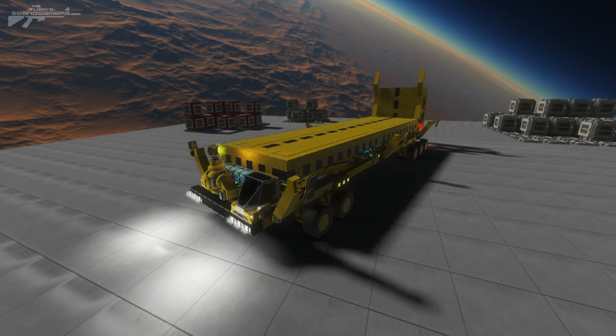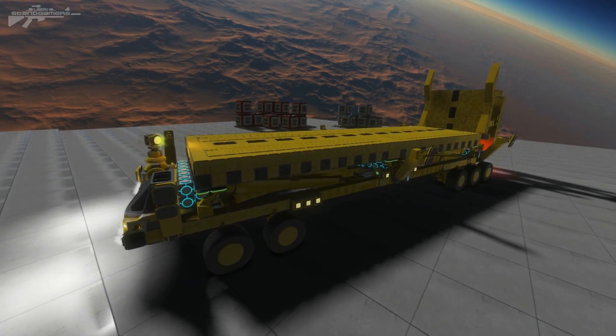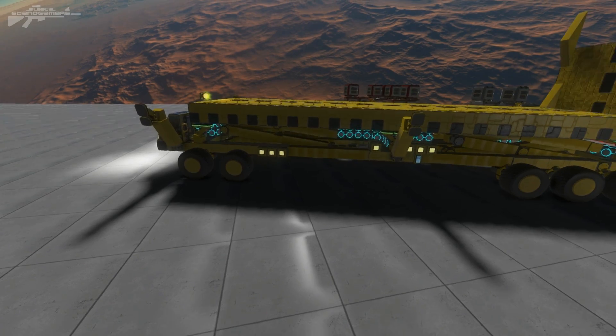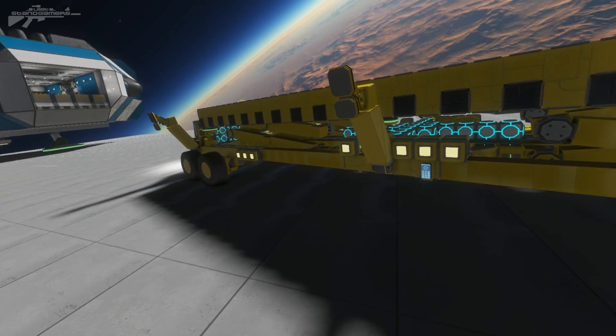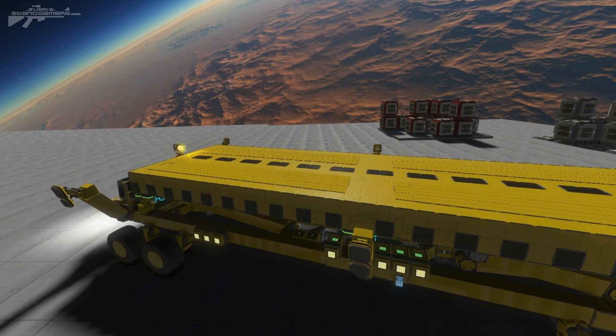Hello there, I'm Aaron from Last Stand Gamers. Today we're taking a look at Melshak's heavy lift vehicle system. This is really cool because it uses a scissor lift design to lift a cargo container, different ships, and vehicles up to another level — and you're probably wondering why you'd need that.